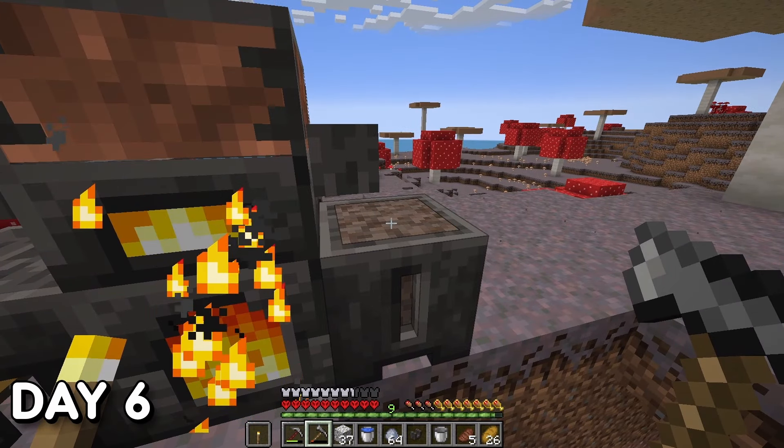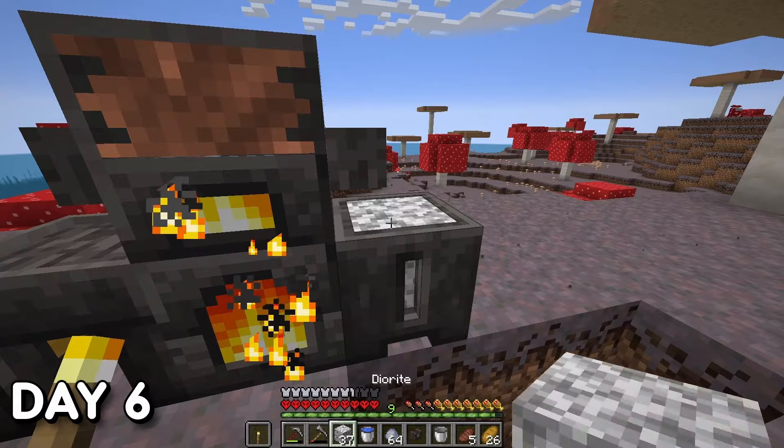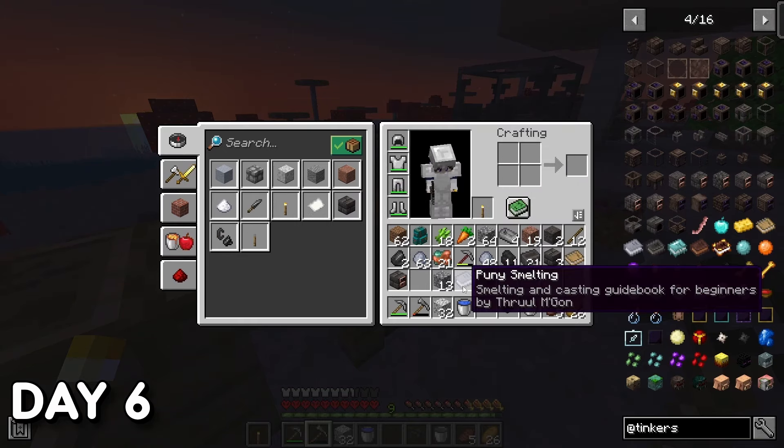I found that by pouring molten clay onto stone blocks within the basin I could produce seared bricks much faster. I then finished off day six by making one of the six guidebooks to help me with tinkering within Tinkers Construct.